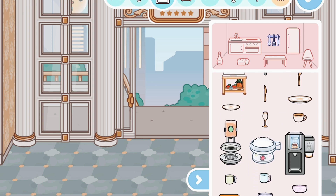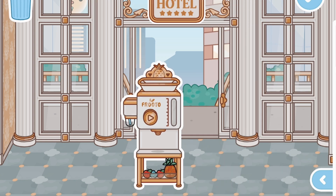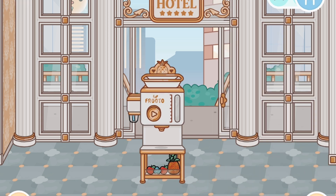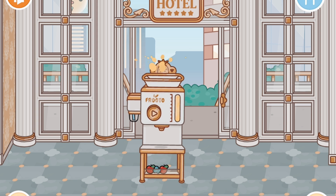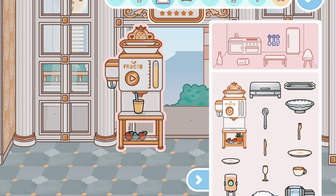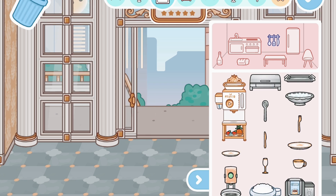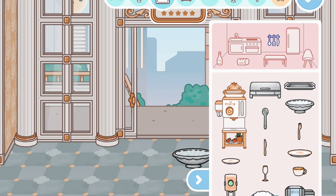Now let's look at cutlery. There's a juicer — like the one at the gym and Watermelon Wave Club, except fancier. Let's get a cup and press it — there's some pineapple juice! I'm not really sure what this other item is, but I think you just put your breakfast in here and it keeps the food warm.